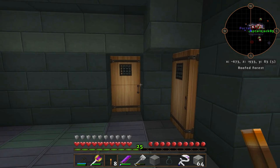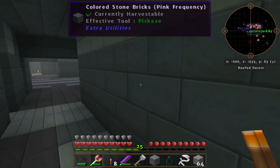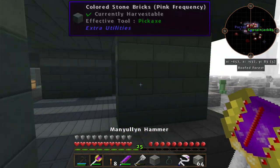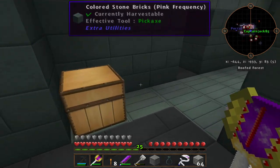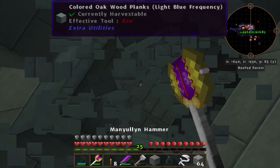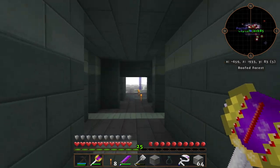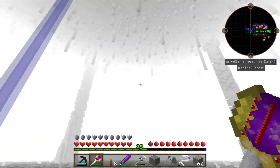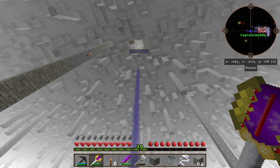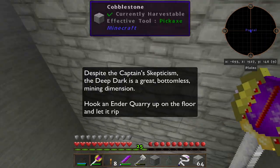I got us a spider spawner — actually that was a skeleton spawner. There's no gravestone here for you. Oh I just got all my stuff back. I'm leaving because there ain't nothing here. We'll come back in the interim and put a quarry up here. Are we really gonna get stuff out of here? This looks like the lamest mining dimension ever.